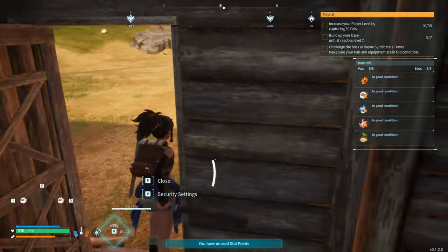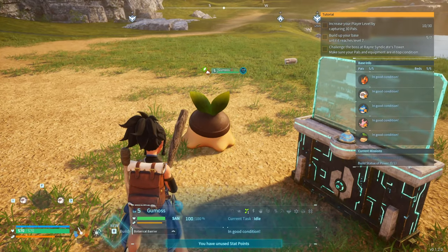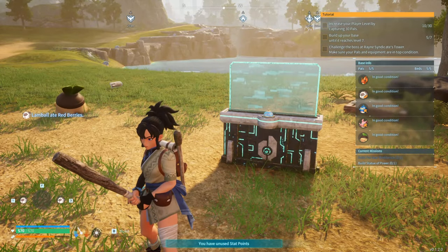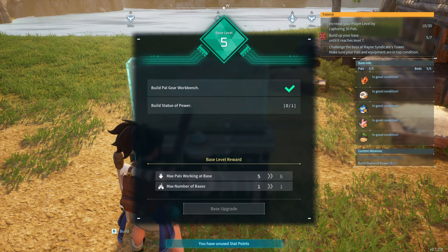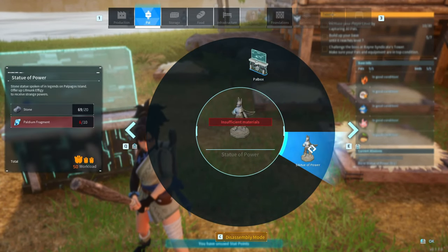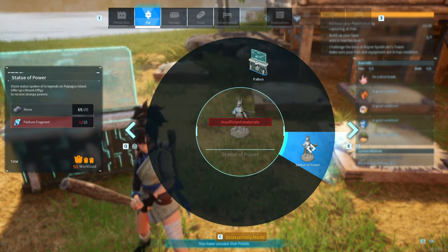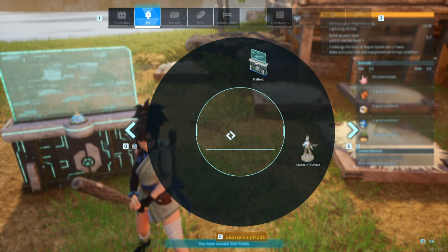How am I supposed to make gear if there's no one to work it? His only job around the base is gardening and his current task is idle because there's nothing for him to do. The statue of power is an idol — stone statues spoken of in the legends on Palworld island. You offer up effects to receive strange powers. I need four fragments of power, so let's go get those.